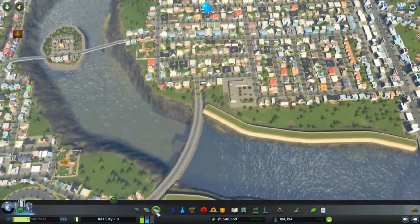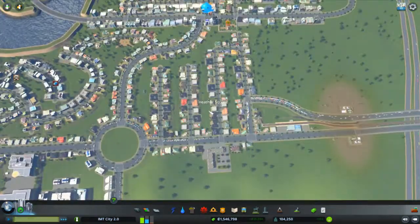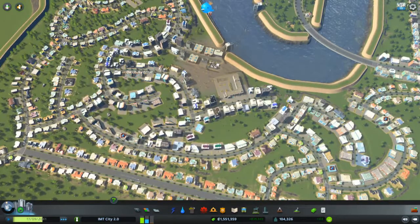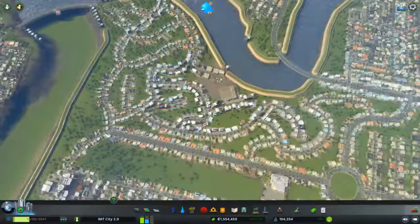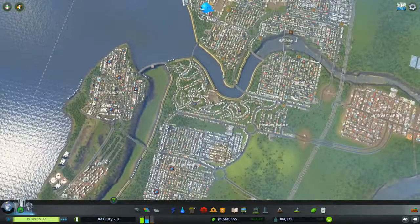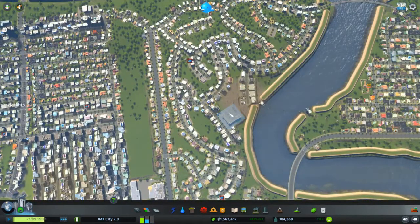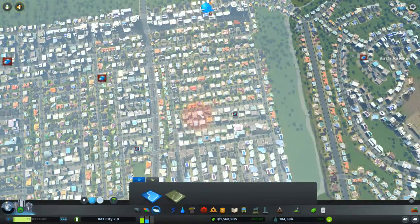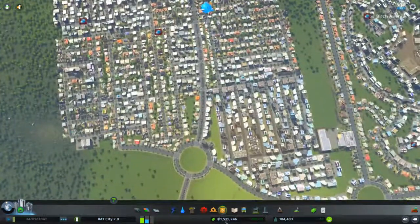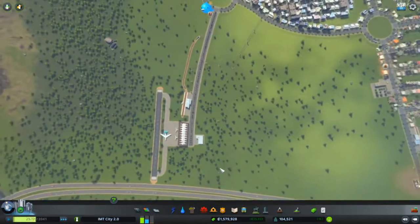Moving on, we have Hyder Square — one of the last districts we made. We also have Birch Avenue with twisty roads, which is not as densely populated as the rest of the city. Most districts are really crammed, but this one isn't, which is a nice addition. We also have Hamilton Heights — a gigantic district with an airport nearby, a train station, and a bus depot all close by.